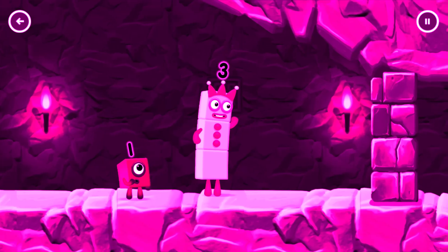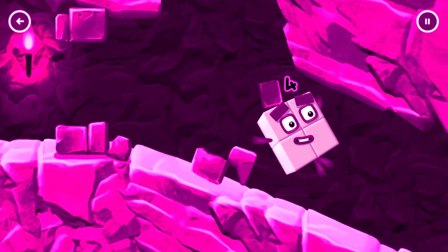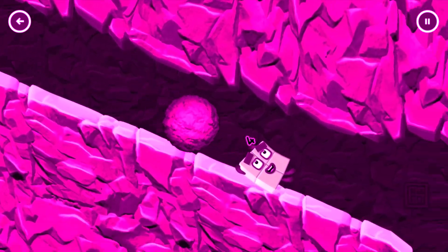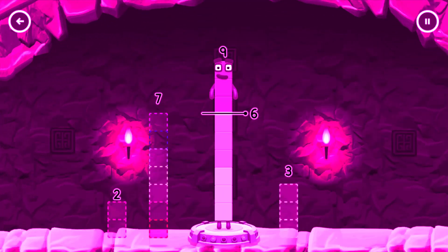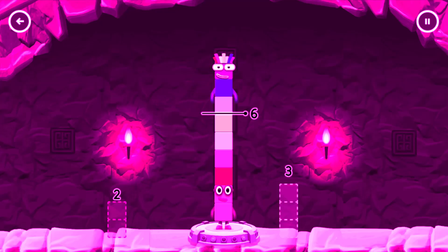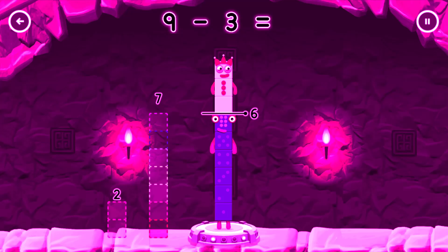I am 6 in the mix! I think 3 might need 1's help to get past that wall. Take number blocks away from 9 to leave 6. 7 — that's not quite right! Try again. 3 — solved it! 9 minus 3 equals 6!